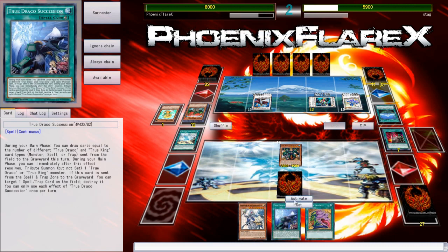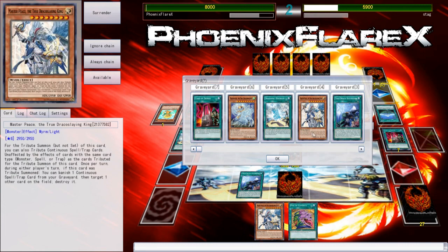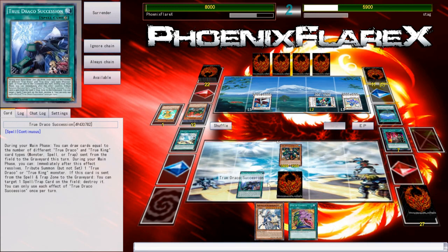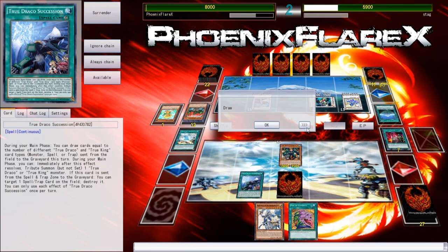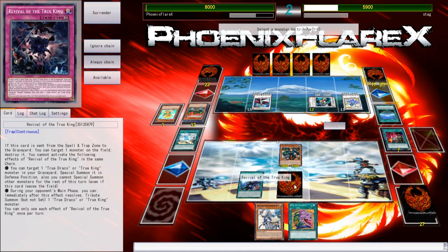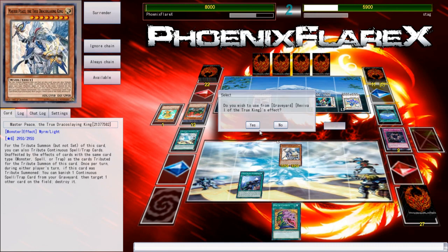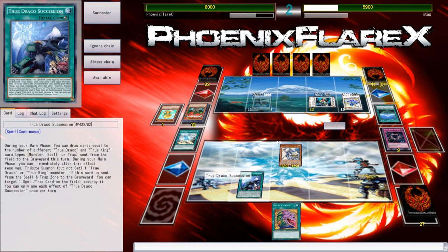No guts, no glory. Okay, True Draco Succession. What I can do is send Dynamite Knuckle and the Trap to Grave — that would be three for True Draco Succession. So what I'm gonna do is Tribute Summon first for Masterpiece — on Monster and Trap. I don't really care about the Dynamite Knuckle particularly, especially if I'm gonna be getting draws in the way that I'm gonna be getting them. And so this also protects me from something like Black Rose.